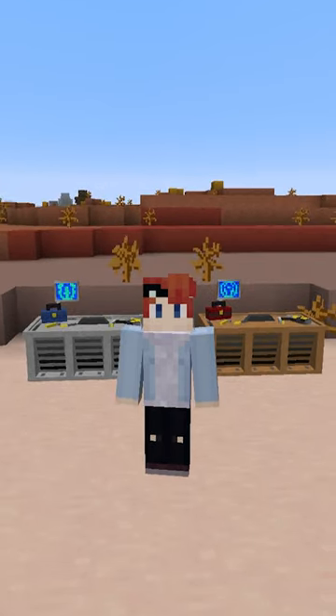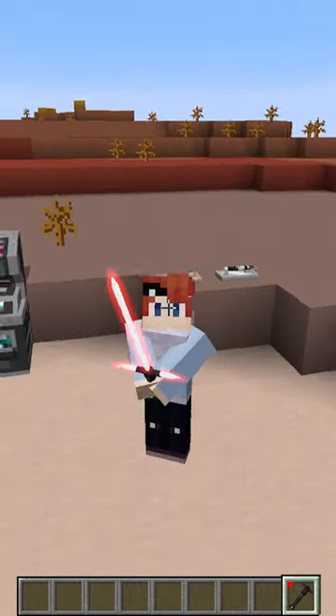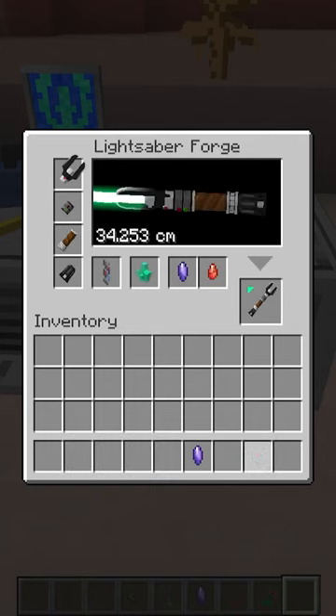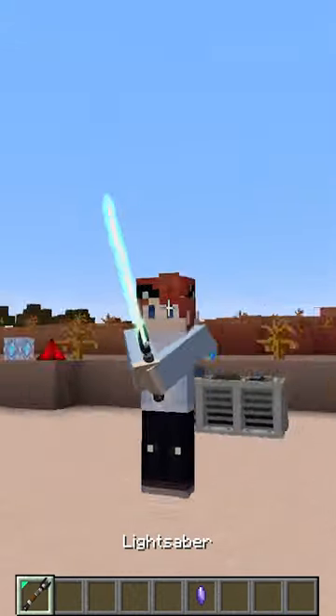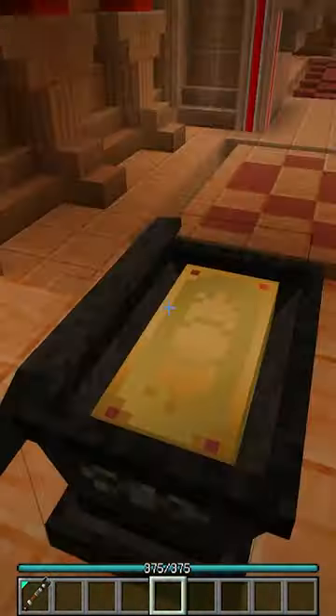On the other hand, we jump way back to 1.7.10, to a great mod that will never be outdated. But if you can handle it, it's incredible. It focuses on crafting lightsabers and using the Force, with access to crystal caves to find the color you want, and structures to find parts.